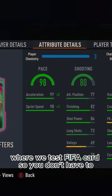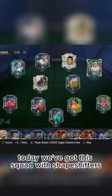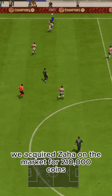Welcome to Baller or Bust, where we test FIFA cards so you don't have to. Today we've got this squad with Shapeshifters Wilfred Zaha. We acquired Zaha on the market for 210,000 coins.